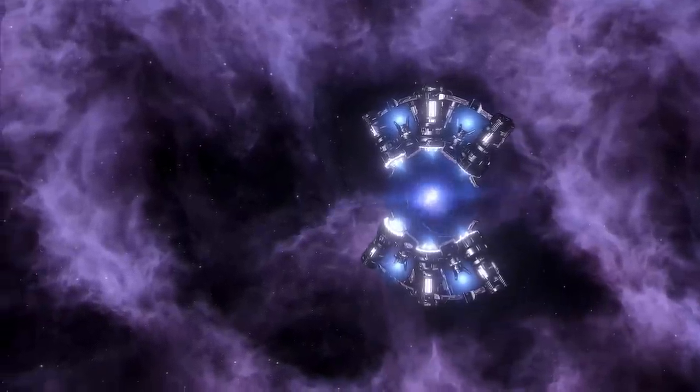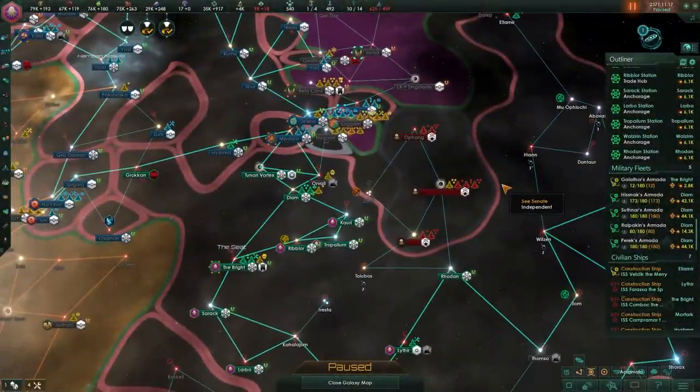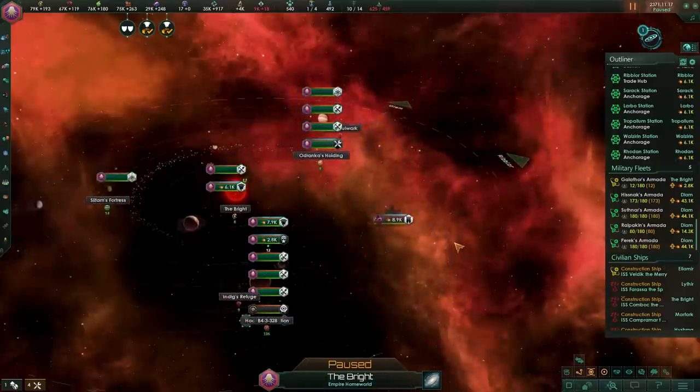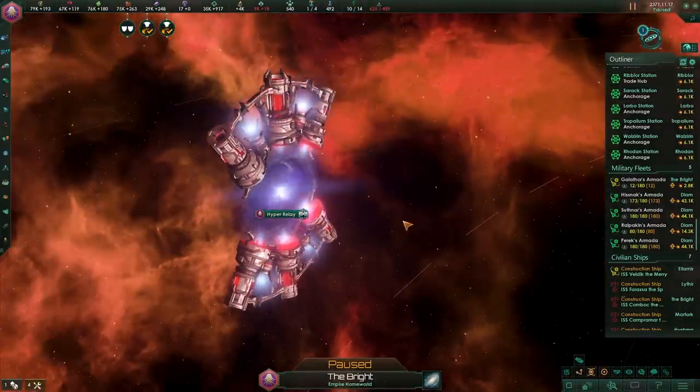Next is the Hyper Relay network. Hyper relays on their own may not seem all that impressive — they are relatively cheap at 25 influence, 500 alloys, and 100 rare crystals. Ironically, the 100 rare crystals is most likely the most difficult resource to get. You kind of need two of them in order to link them together. Slowly over time, they turn into a massive network that could be considered its own large megastructure.